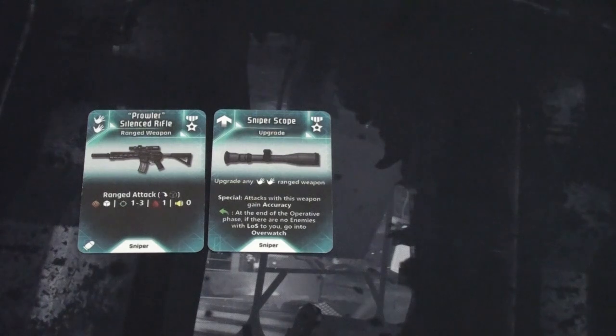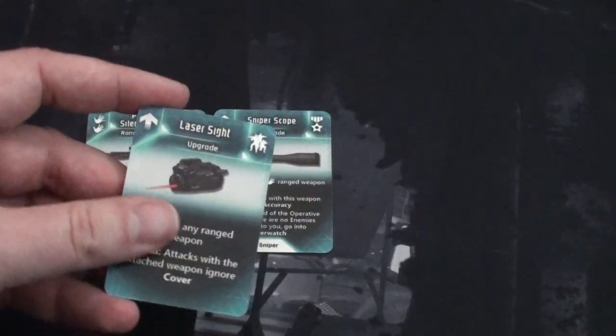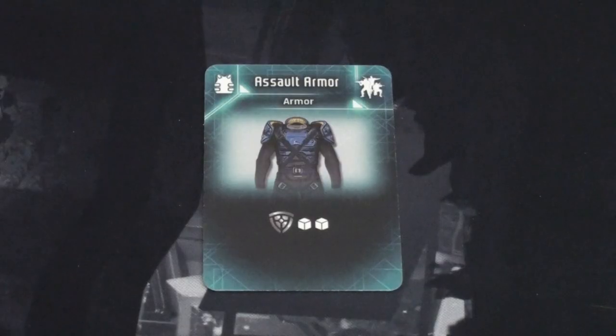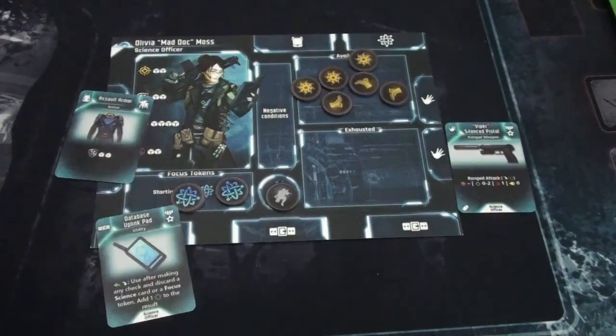Because we're playing with the Breach and Clear strategy, we get additional equipment cards. Billy gets a laser sight — his attacks with it ignore cover, which is huge — plus armor, concussion grenades, and frag grenades. Olivia gets assault armor as well as her own starting items: a database uplink pad that lets you add a success to any check by discarding a science card or focus token, and a silenced pistol for range zero to two dealing one wound.